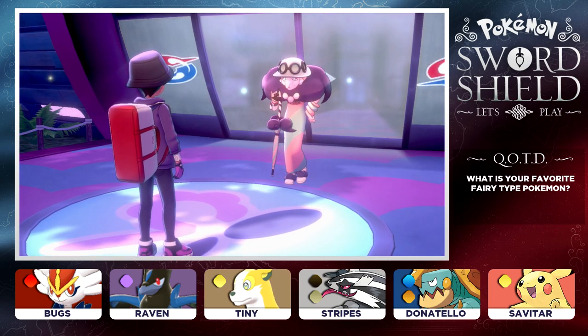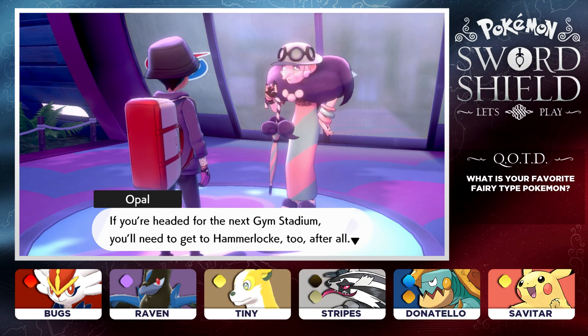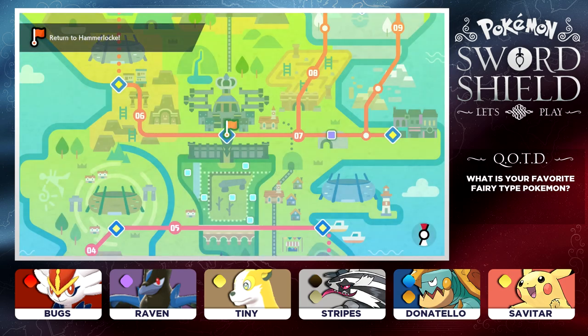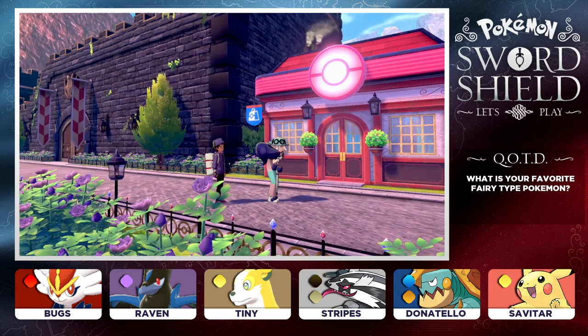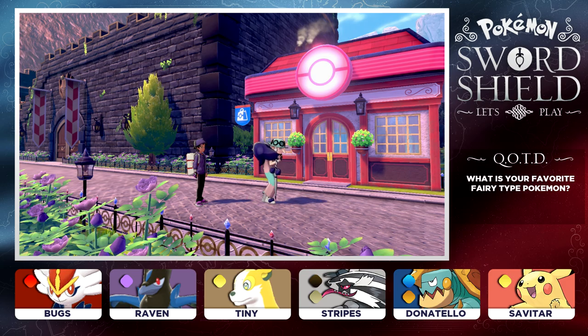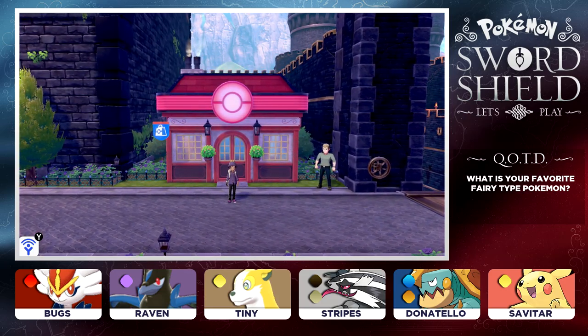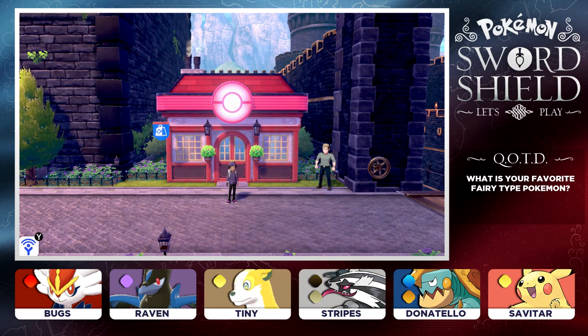Opal has a few errands to run at Hammerlock and asks us to join her for the journey. Since we need to get to Hammerlock for the next Gym Stadium, we agree. Opal has brought us back to Hammerlock, and this will be where we're continuing next time. Make sure you guys leave me some tips and comments on what's coming up. If you enjoyed the video, hit that like button. If you're new to the channel, click the subscribe button and join the Purple Banditos today. Thank you guys so much for watching - I'll catch you in the next episode of Pokemon Sword and Shield. We got three more badges to go. Goodbye.